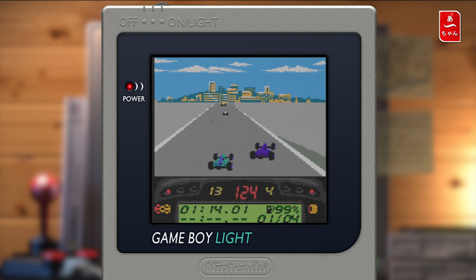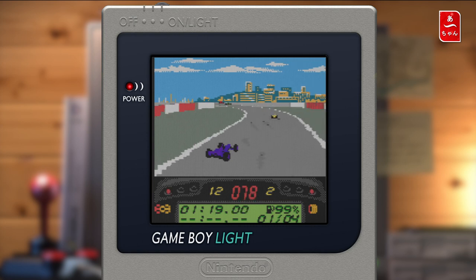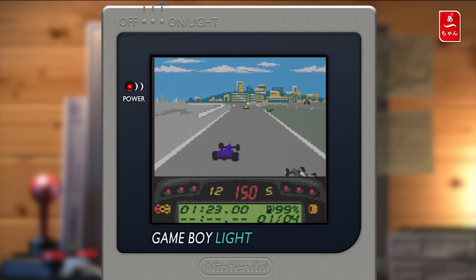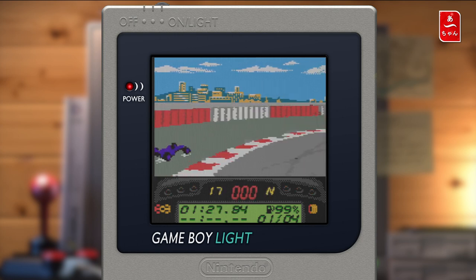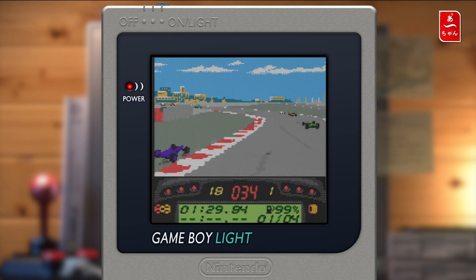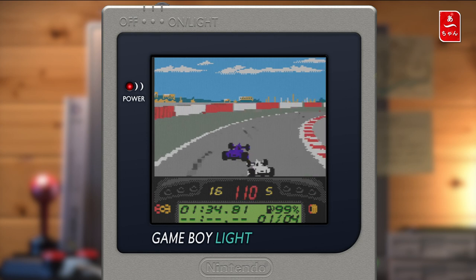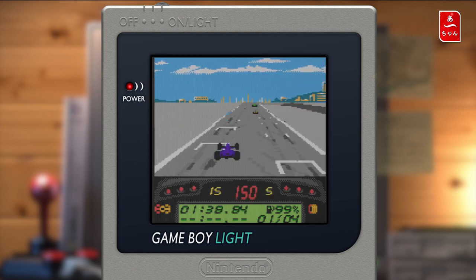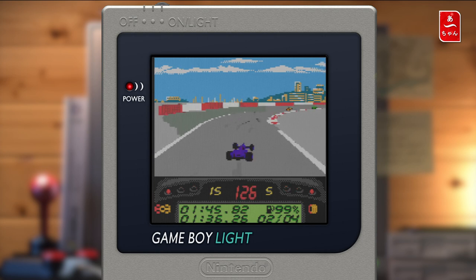Vous remarquerez aussi en bas à gauche que l'on a la jauge de dégâts. Vous pouvez voir ma voiture — elle est remplie à un peu moins de la moitié. Et surtout regardez à droite : on a la jauge des pneus avec le flanc légèrement endommagé. Là je suis allé trop vite dans le virage, ça va être un peu compliqué. On va se remettre en ligne. On a la ligne droite. Il y a des voitures qui font des erreurs — il n'y a pas que nous. Même si c'est un petit peu n'importe quoi au niveau de l'IA — pour une console comme ça, 22 IA, c'est quasiment mort.